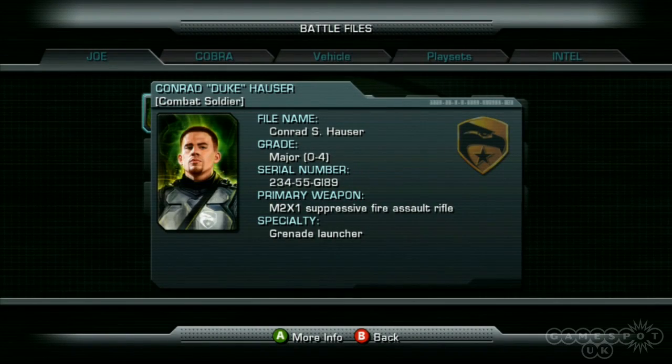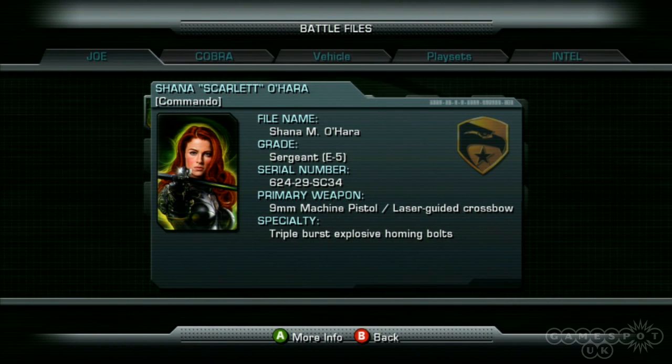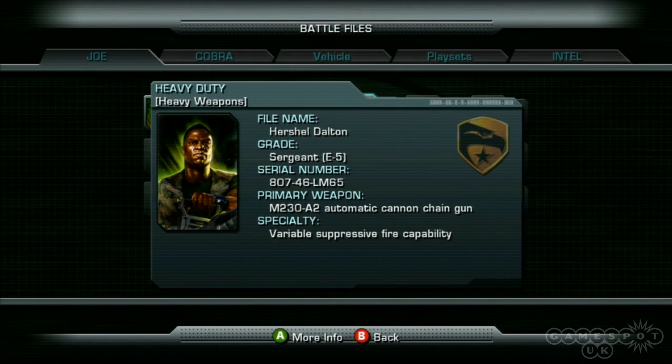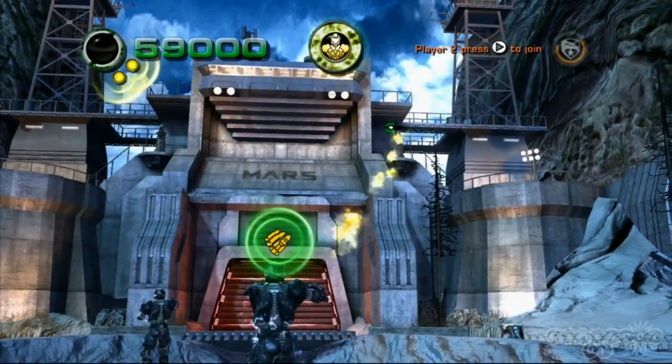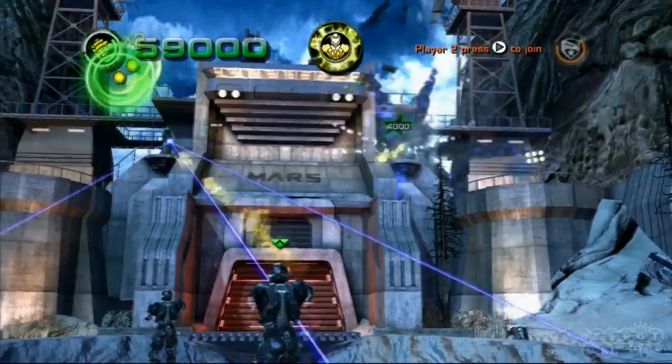Each character has access to three individual special moves, such as Duke's grenade launcher attack. In addition, you can use the movie-inspired accelerator suit once you've killed enough baddies. The suit makes you temporarily invincible and increases your speed and firepower, making you the ultimate super soldier.